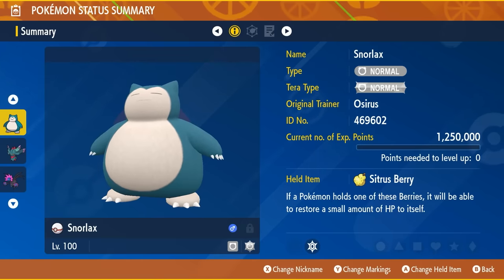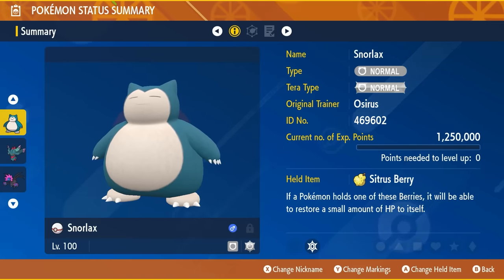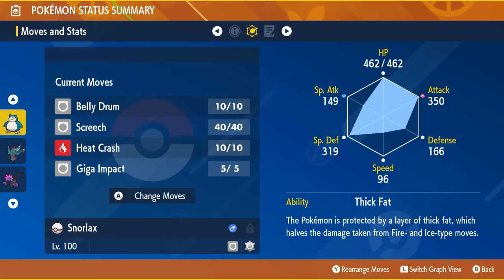The build I'm going to recommend in today's video is Snorlax set to level 100. Make sure you hyper train it so all IVs are set to 31. For Scarlet players going up against Fluttermane, I recommend the held item is a Citrus Berry. The moveset is Belly Drum, Screech, Heat Crash, and Giga Impact. Note that Heat Crash is a TM from the DLC, so if you don't have the DLC it can be swapped for High Horsepower, Earthquake, or Hammer Arm. The ability is Thick Fat and the EV spread is 252 EVs in Attack, 252 EVs in Special Defense, and the remaining 6 EVs in HP.